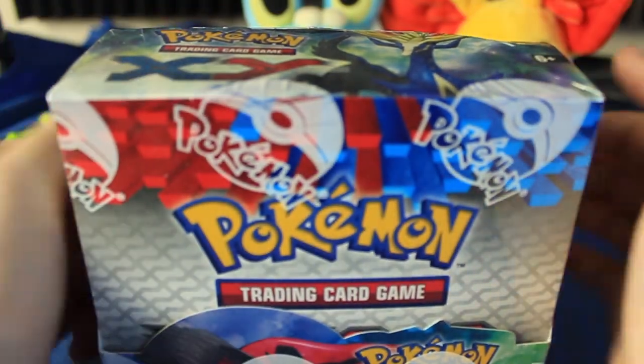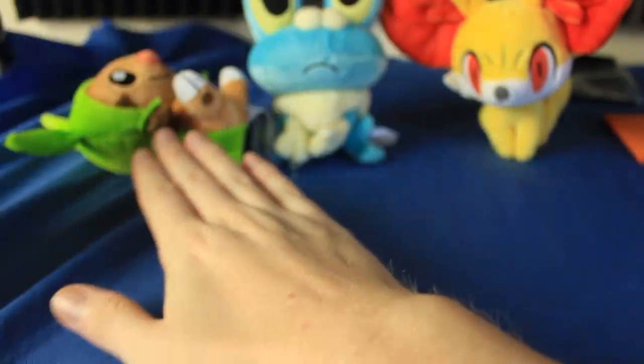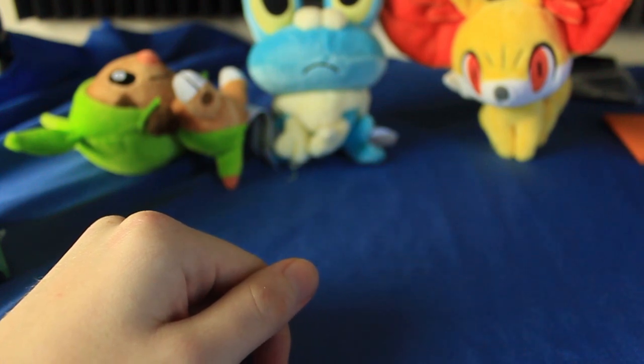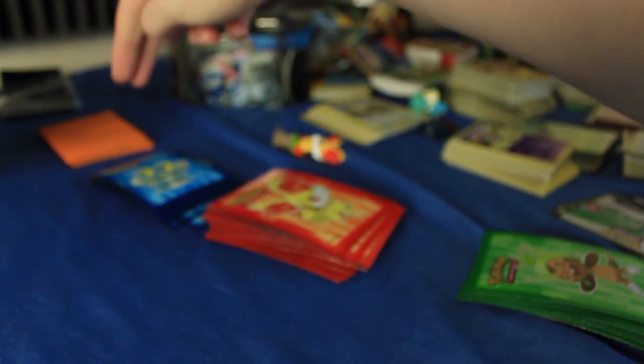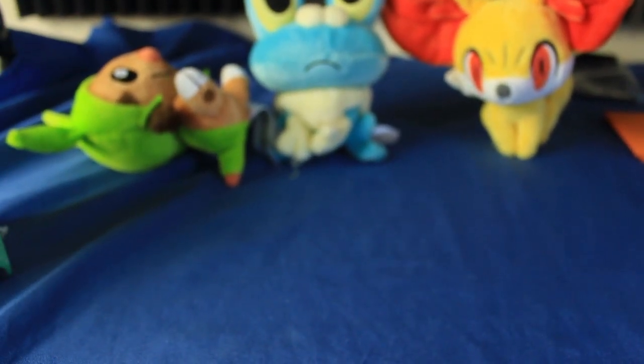There's 36 packs, we'll do 9 packs a day, and this week we're going to play a little game with it. I have the three little plushies from X and Y that we've had with us for the past few weeks, and I've got all the card sleeves over here. Since we're doing four parts, I'll sleeve all the first part cards with Chespin, second part will be Fennekin, third part will be Froakie, and the fourth part will be our trusty orange sleeves. We'll see which sleeves have the most good cards at the end — I think that'll be fun.